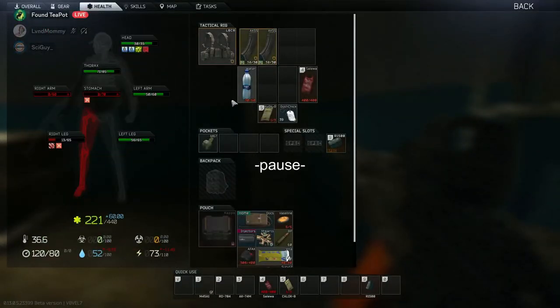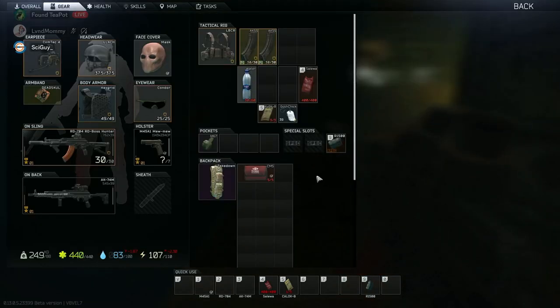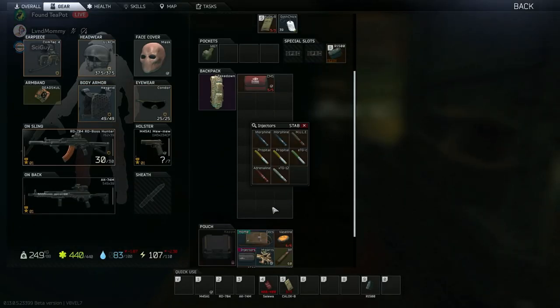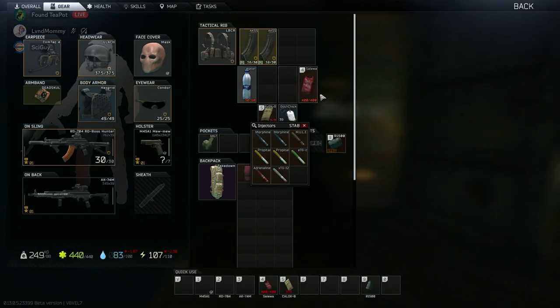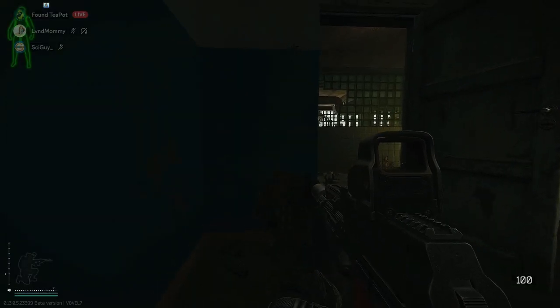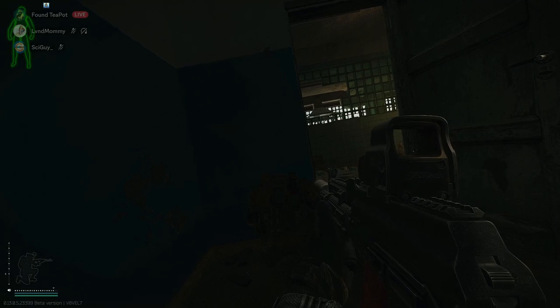My biggest advantage during this fight was that they knew I was in the building but didn't know which room. I heard them circling me and was able to position myself so I could swing out and kill someone who came up the stairs to my left — which is what I did. I just had to try to use desync as an advantage.